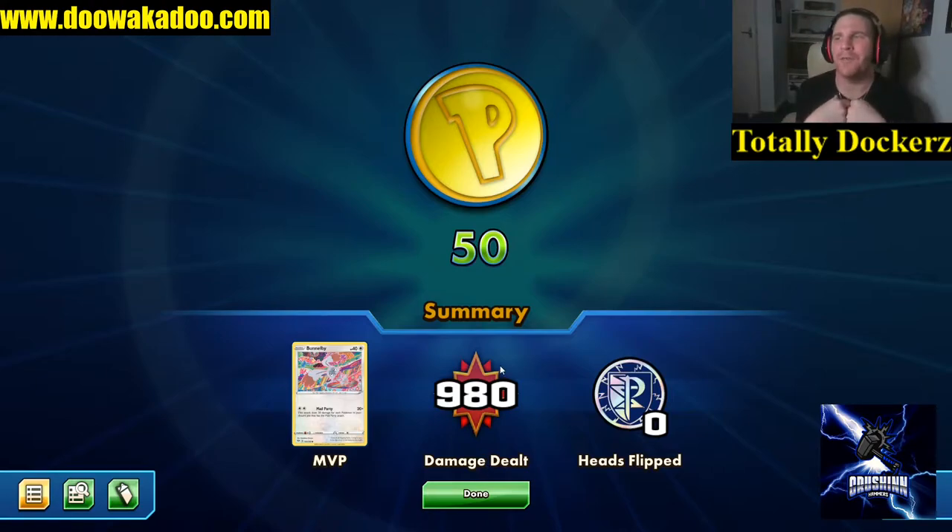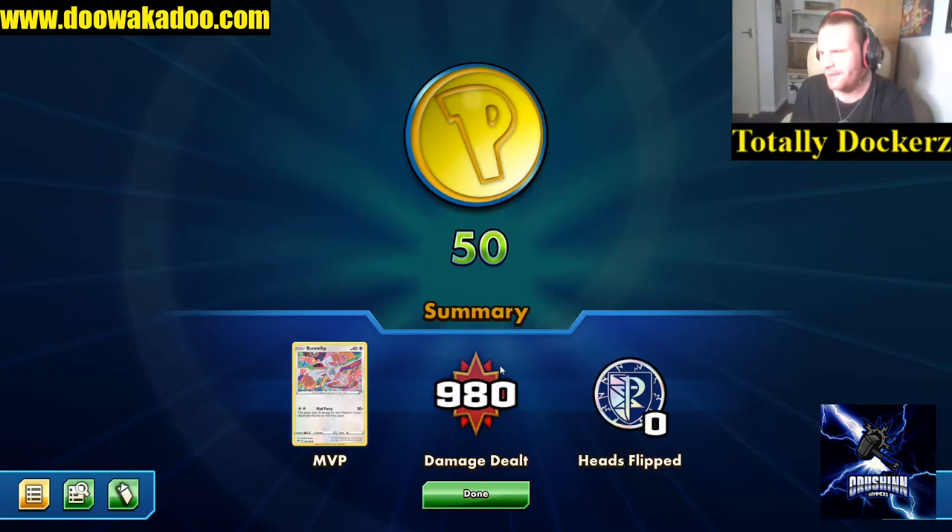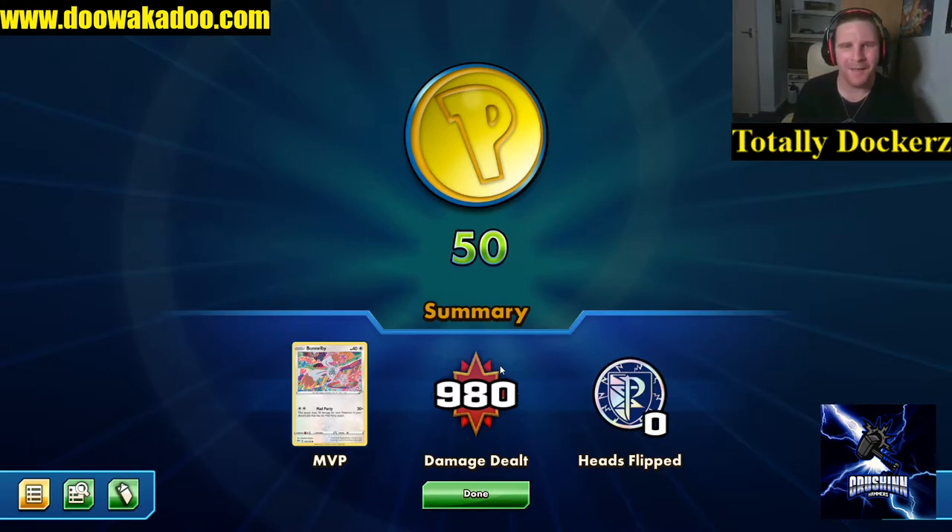In standard it can hit for good numbers, but in expanded there is so much more you can use - you've got Mew, you've got Marshadow as an extra attacker, you've got Compressors, Ultra Balls - there is so much discard help to really hammer through the deck. It's amazing fun to be using this 40 HP psychedelic rabbit to knock out big Zacians for a DCE and 280 damage.